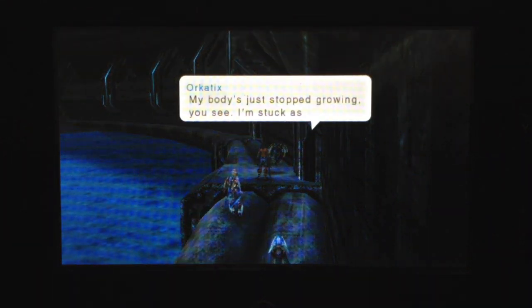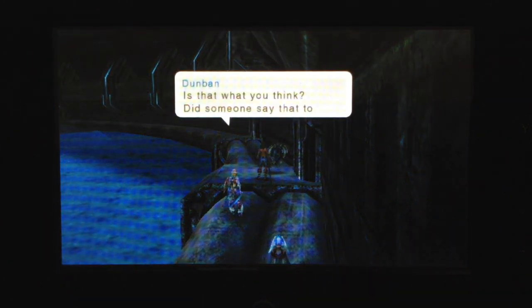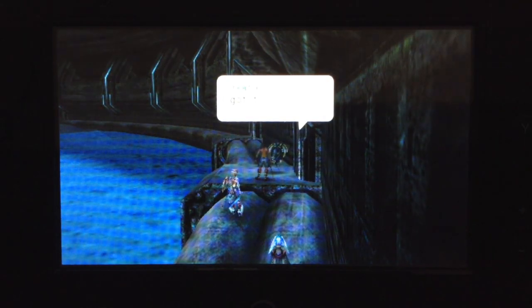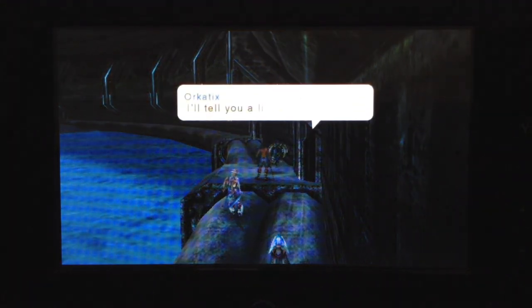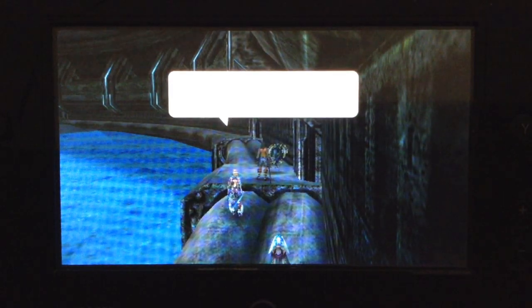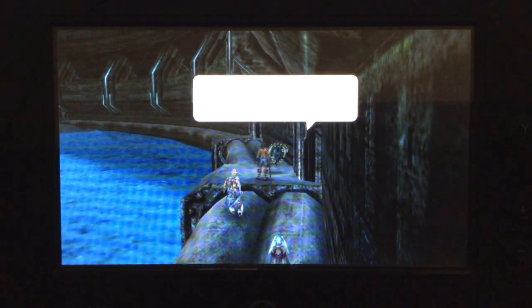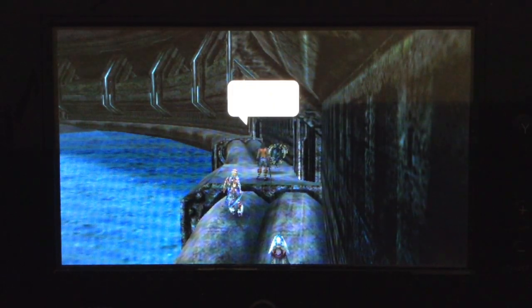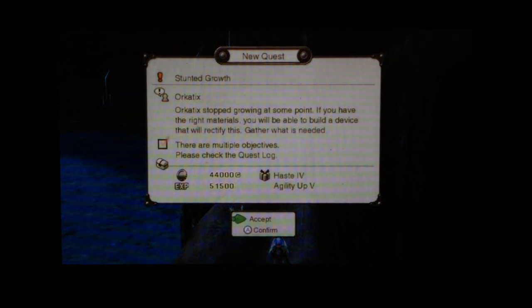Orchitix is complaining because he can't grow. And Orchitix needs to get stuff. Shulk is the engineer and we're going to collect it. So what do we need to find? A transmission bypass, an exhaust pump, and a mini reactor — all these are key items. But we don't need to search. We get an agility up five for this — I already have enough of those, so not useful. Phase four, I'm a big fan of though.